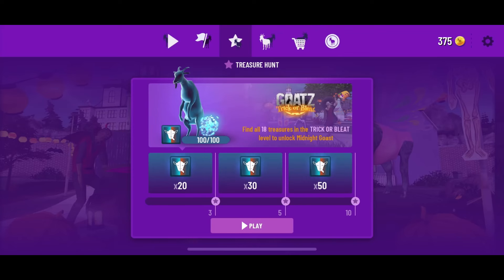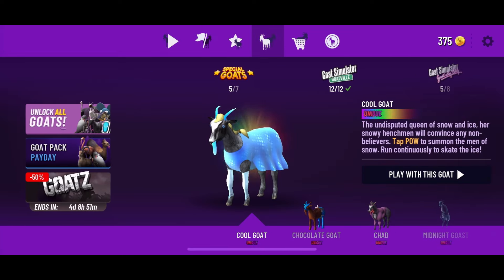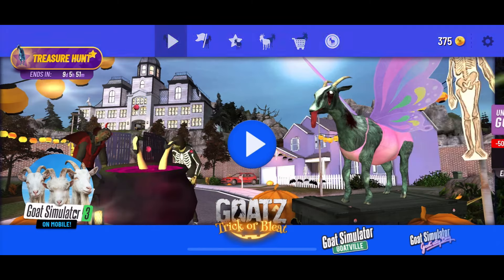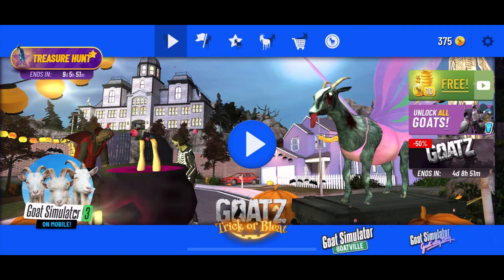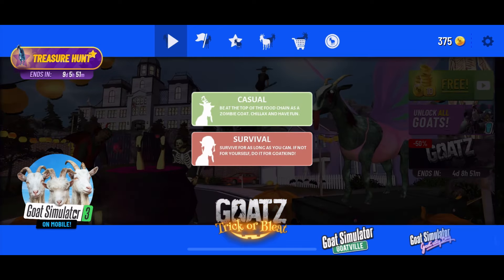This will be in the Goat Z Trick or Bleat map, and it'll be pretty fun. You will, of course, be unlocking the Midnight Ghost — it's just a really, really great goat, and we'll go over that when we unlock it. Casual or Survival: we'll do a different video on Survival, but Casual just makes it easiest to unlock it.